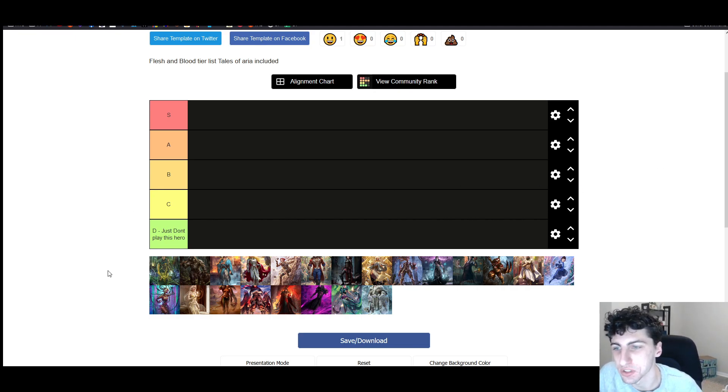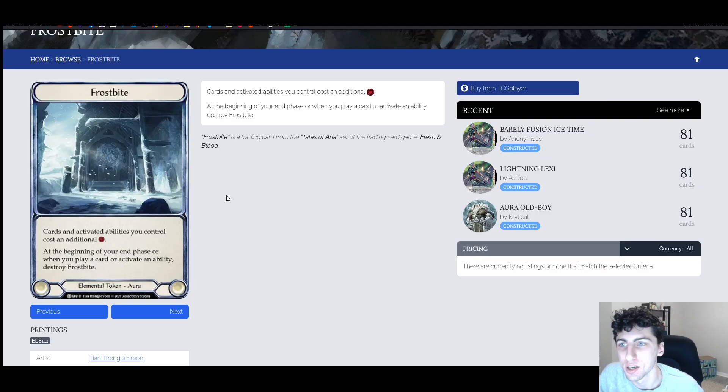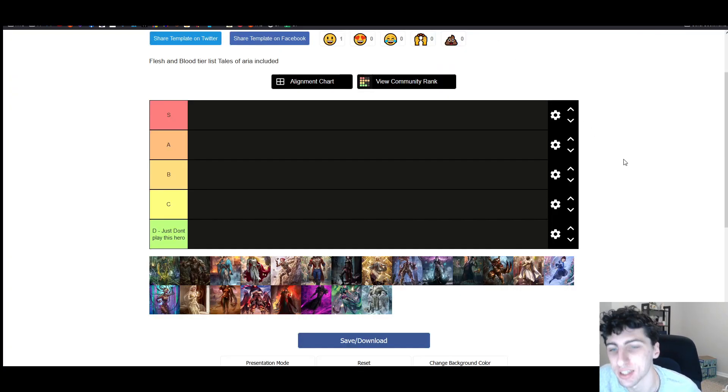We're going to talk about the Tales of Aria heroes first. Frostbite seems to be a really powerful mechanic. I played in I think three pre-releases this weekend — I know some people played all the way up to five. The token is really powerful: it makes cards and activated abilities you control cost an additional resource, and they stack. I was able to get at least five Frostbites against an opponent at some point. If you have that much, you pretty much have to just pass your turn; you can't really do anything.